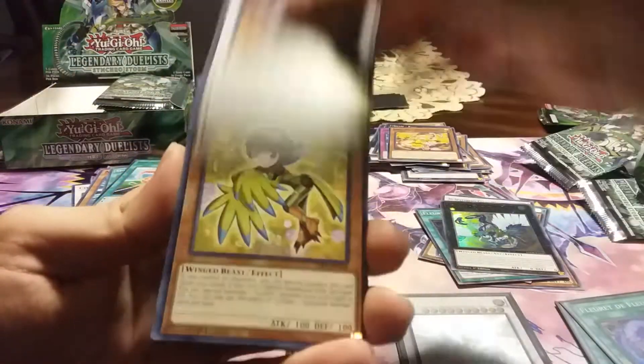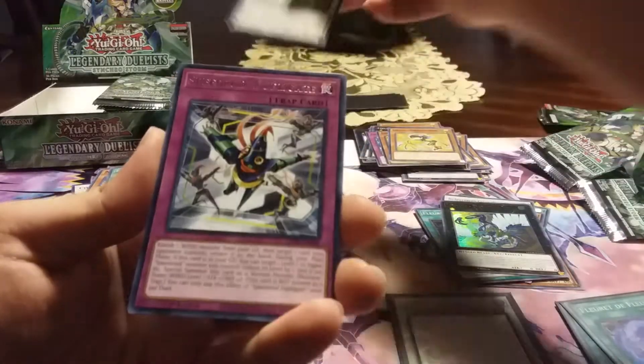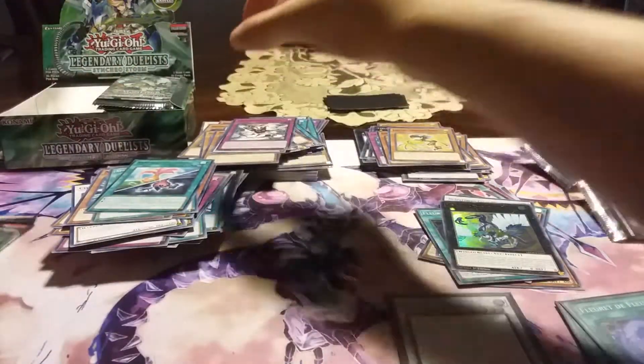I've got just about everything I want from this. Turquoise, Tomborg — ugh, so close. Would have wrapped it up with a nice little bow on top. Okay, last pack — can I get the super rare Lyralisk Xyz monster? Can I end on a holo in general? Let's see.